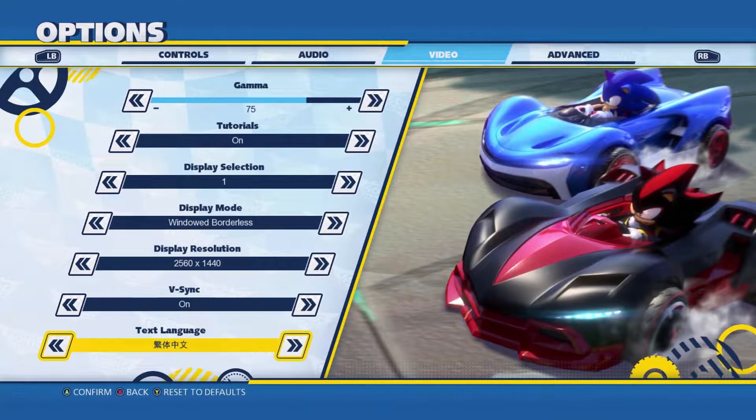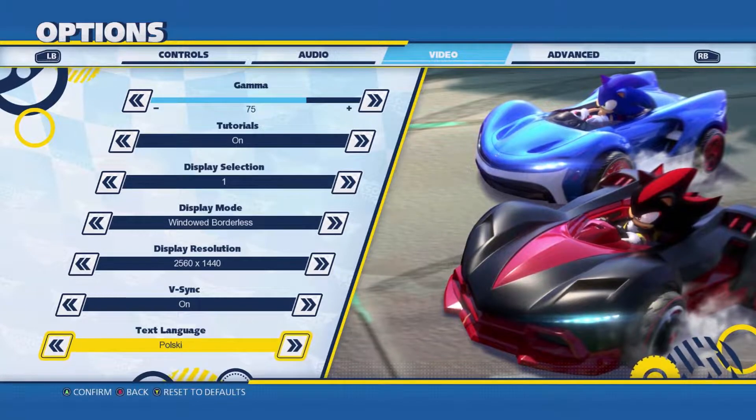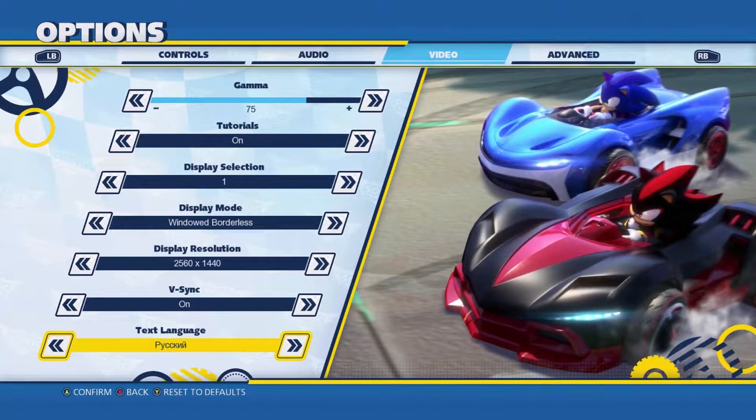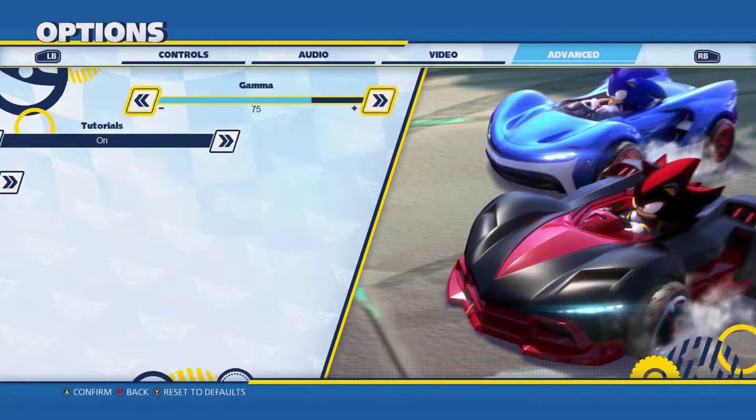Display resolution gives you a nice selection of resolutions. It renders black bars properly if your monitor is set up correctly, and you can go all the way down to a 4:3 ratio if you really want. It goes higher if you have a higher-resolution monitor — that's just the resolution of my current monitor. Then you get your text language option as well as voice language, with a few extra ones such as Chinese and I think Russian.